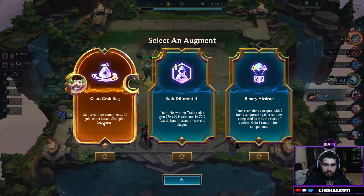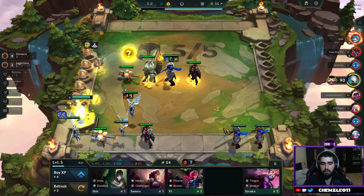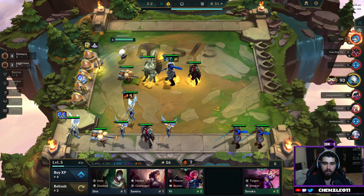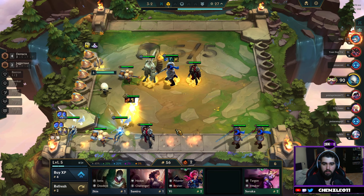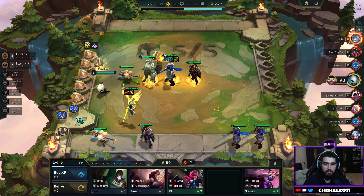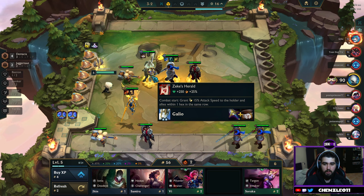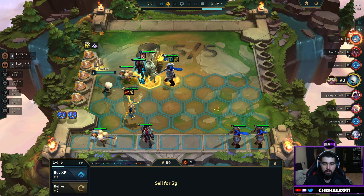Gain 3 random champions, 10 gold, and a lesser champion duplicator — let's do that. I now have a 3-star Kale, so that's probably a good thing! 3-star Kale! Man you've got a disgusting amount of Kales. Zeke's sounds great.